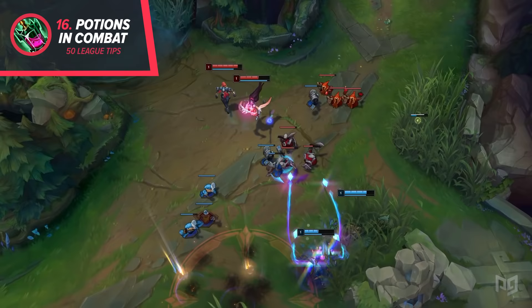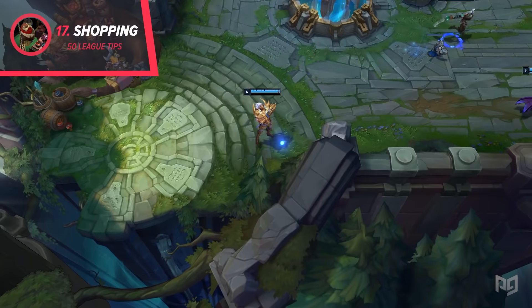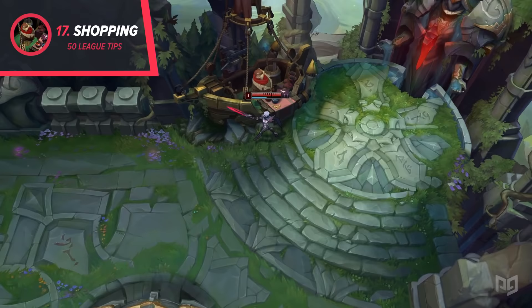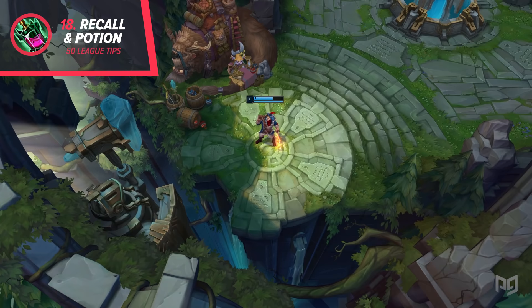16. Speaking of potions, always use your potions when you get into a fight. The passive healing you can get can be the deciding factor in a super close fight. 17. You don't need to be directly in the base to buy items. You can go off to the edge to save some time getting to lane. The radius for shopping is around the actual shopkeeper, so stay close if you want to get that head start. 18. When you go back, you can use a corrupting potion to give you an extra regeneration in base. It'll only save you a few seconds, but if you do it every single time that you recall, you'll save yourself a minute or two over the course of the game.